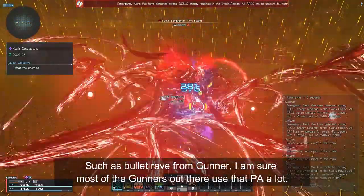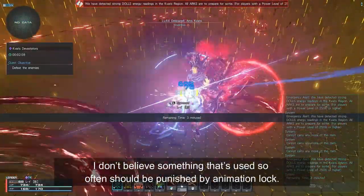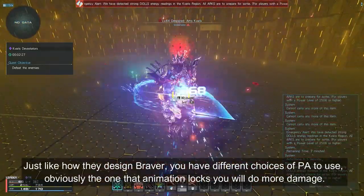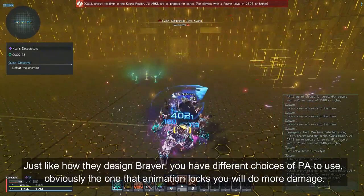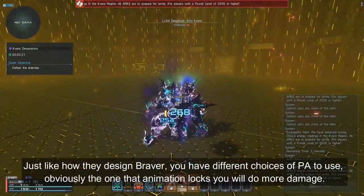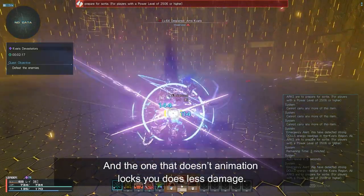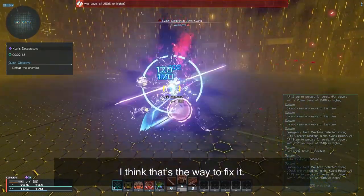Such as Bullet Ray from Gunner — I'm sure most Gunners use that PA a lot. I don't believe something used so often should be punished by animation lock. Just like how they designed Braver, you have different choices of PA: obviously the one with an animation lock does more damage, and the one without does less. Give players more choices in terms of PAs — I think that's the way to fix it.